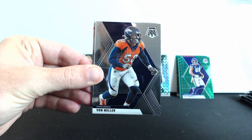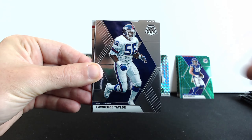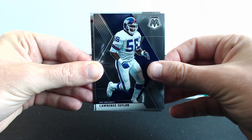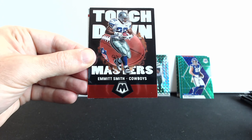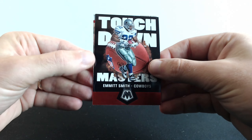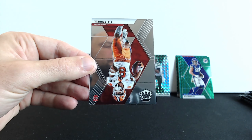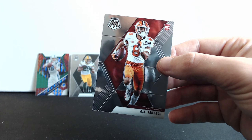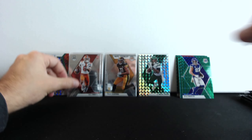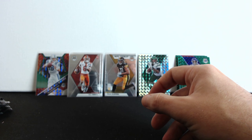What do we have here: Chandler Jones, Von Miller, Lawrence Taylor, Keenan Allen, Emmett Smith Touchdown. And the last one is AJ Terrell. Okay, now the bonus packs — five bonus packs. Can we hit something from these exclusive cards?